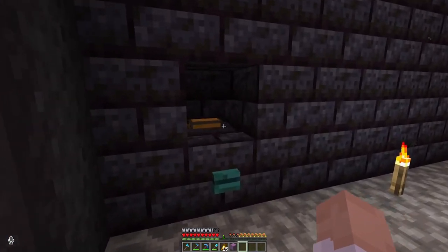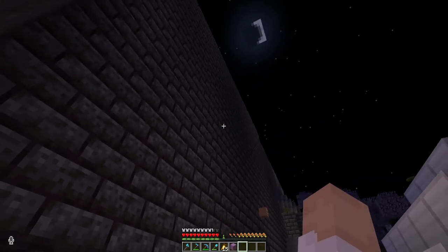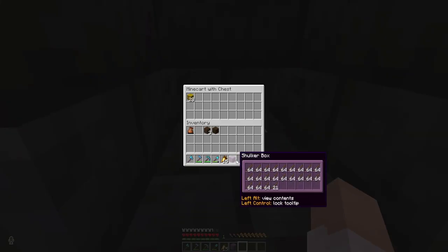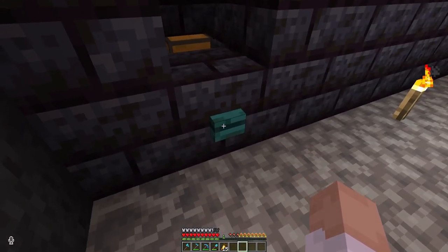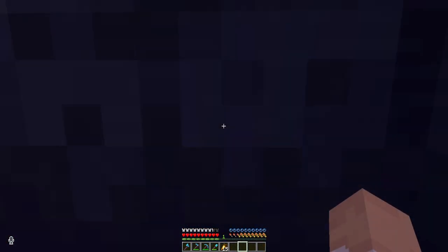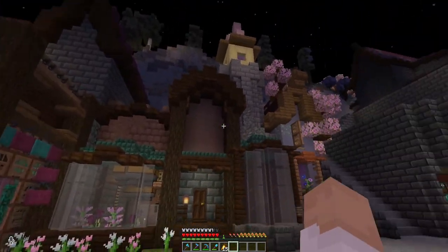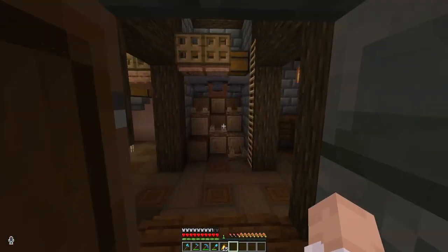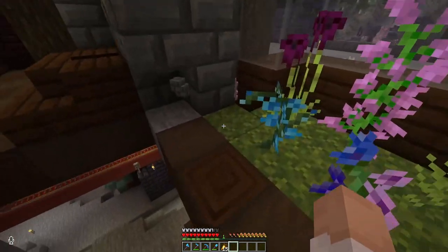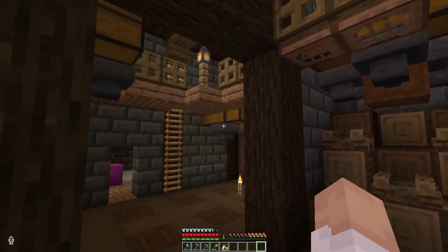Down here is basically a little way of me sending items back up to my storage system from anywhere in my base, and I think it is so handy. I'll get more into this later in the video, but if I just boop that it'll send the items off and they get all sorted for me. So let's start today by just doing a bit of work on the interior of these buildings and actually making them somewhat more liveable — also fixing the floor.